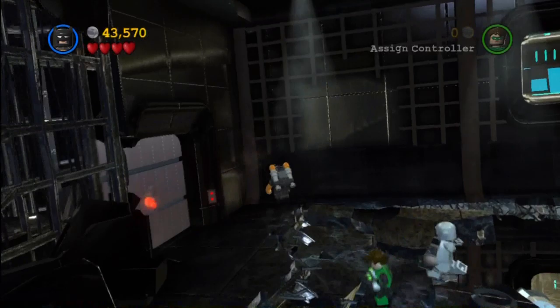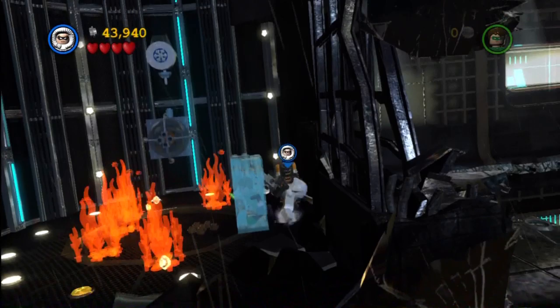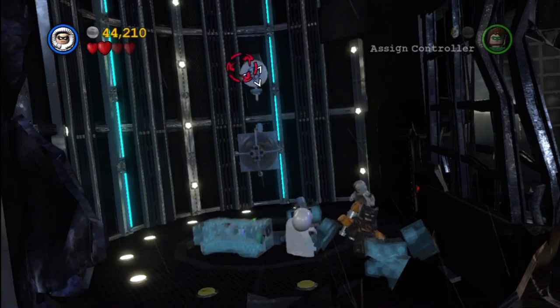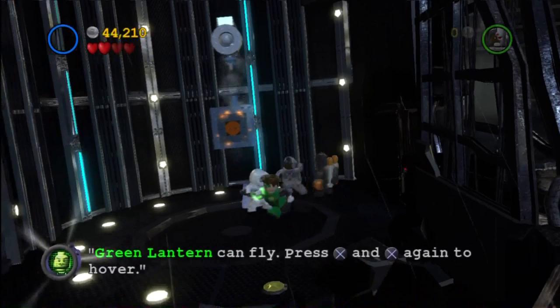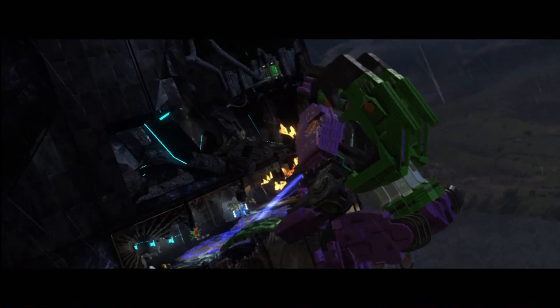Work your way to the top, make sure that you put together the suit signal, and switch Batman over to the power suit. Then switch Robin over to the ice suit and put out the fire!